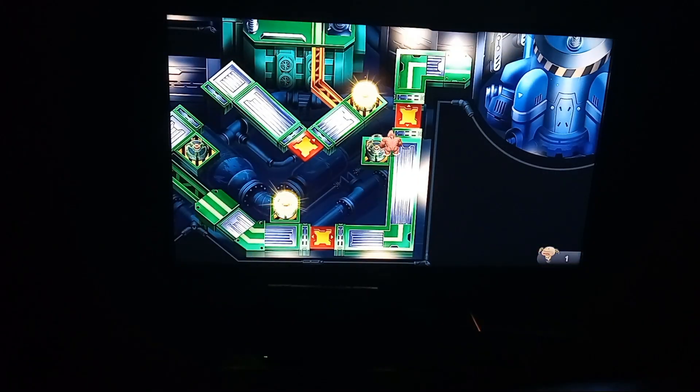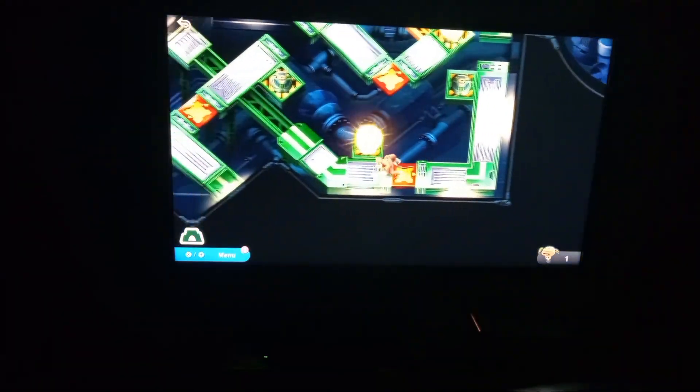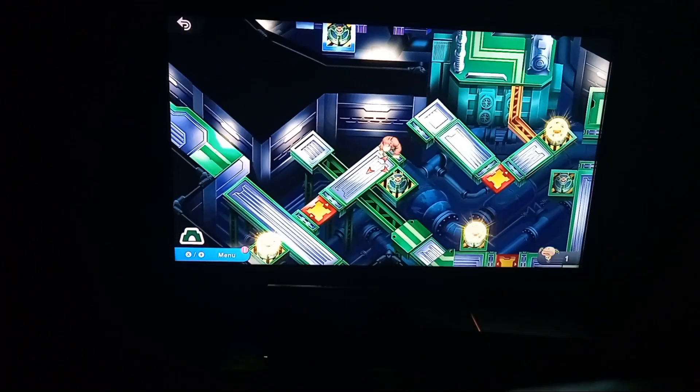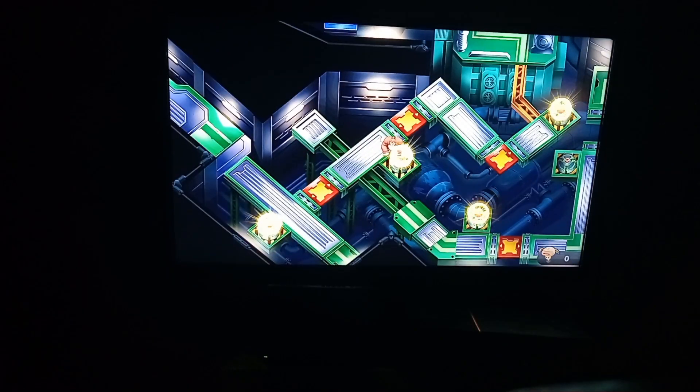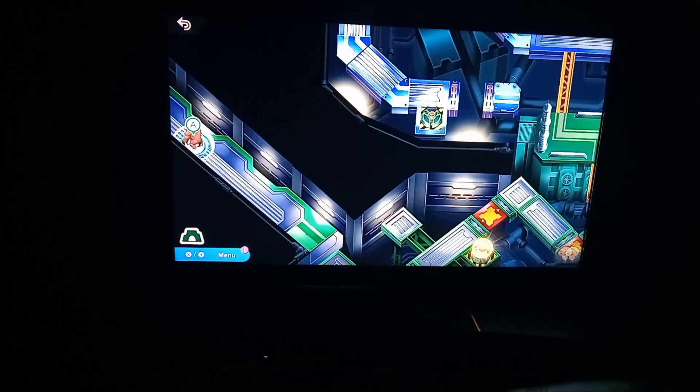Welcome back to Super Smash Bros. Ultimate World of Light Adventure Mode. In the last episode, everything is done here on the power plant. And now in this episode, we're going ahead, we're going to continue on.